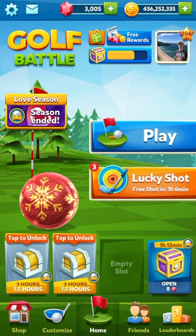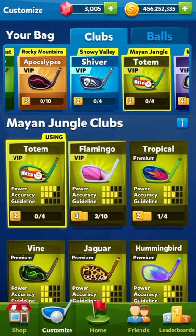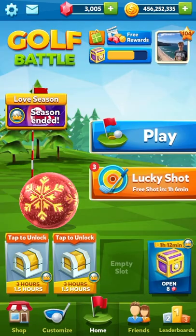Hey guys, welcome back to another video. I've finally finished all of the Mayan jungle shortcuts, so that is what we're going to be going through today — Mayan jungle with a four power club. You can see we've got the totem: four power, three accuracy, and one guideline. I'm going to be showing you my personal opinion on the best shortcut for every single hole. So without further ado, let's jump straight into it.